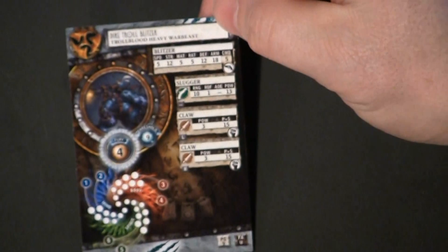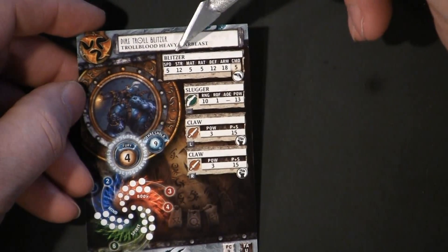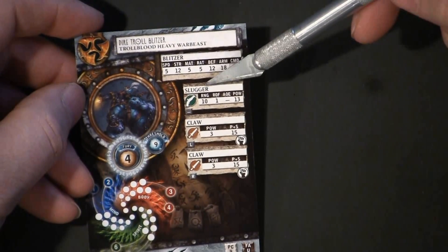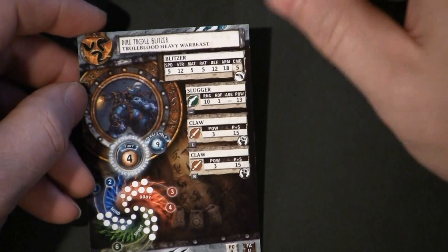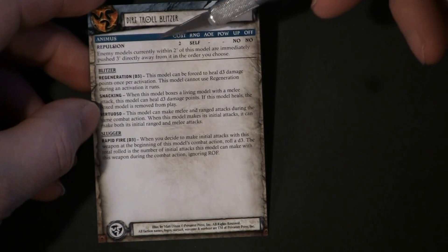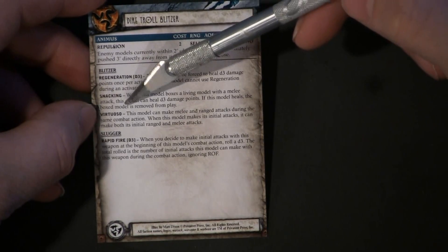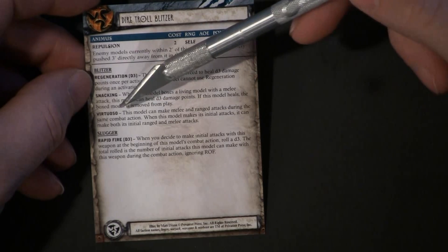Then we have the Blitzer, which I think is probably the coolest of the three versions of the model. The Blitzer has basically the same stats — Melee Attack 5 and Ranged Attack 5. He has a Slugger with a range of 10, Rate of Fire 1, Power 13. His two claws are Strength 15. His animus is Repulsion — any models currently within 2 inches of this model are immediately pushed 3 inches away. He has Regeneration, Snacking, and Virtuoso — this model can make a melee and ranged attack during the same combat action. That's kind of cool.